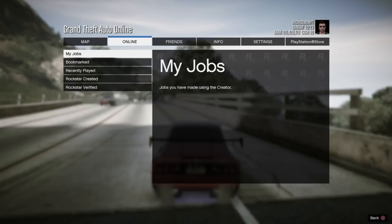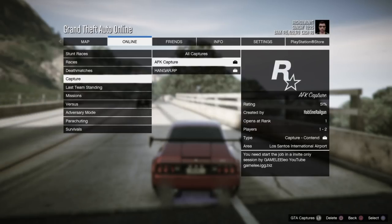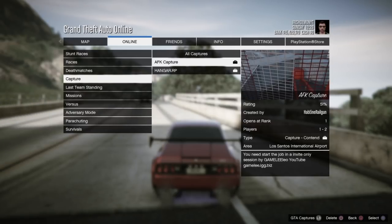With all that being said, what you want to do is go ahead and pull up your pause menu after you download the job, go to your bookmark jobs, go to capture, and load up AFK capture.